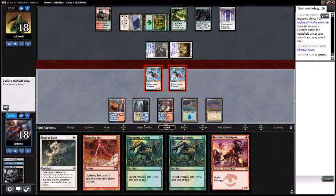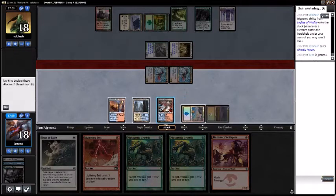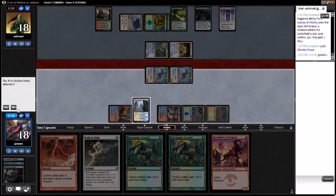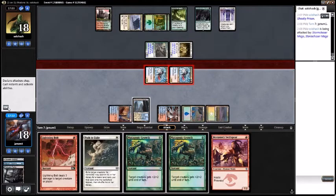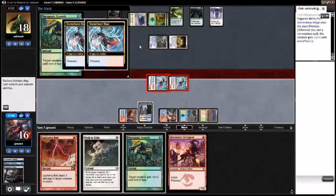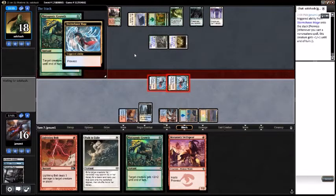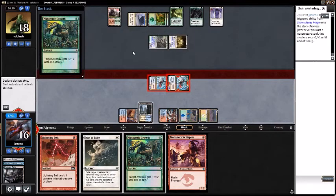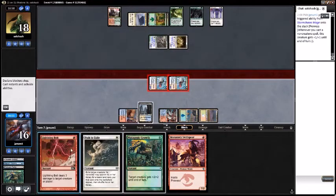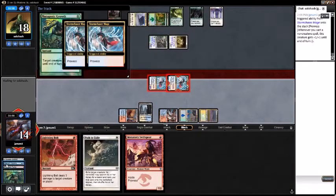Bring the holes — I don't have a red-white land. Right there's where I would want a Sacred Foundry. Mutagenic Growth — one. Make some moves. Six, seven, eight, nine, ten — put them at eight. Sure, why not. Tired of just messing around with this. Attack with everything.